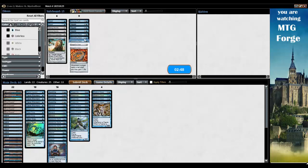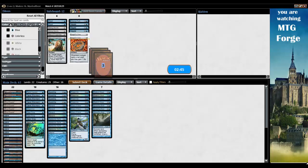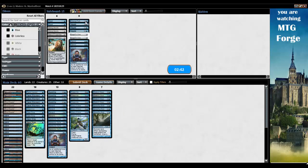What else is going to work? Let's go to sideboard. Maybe Spreading Seas over Deprive. I'm not sure about Echoing Truth. Yeah, let's just submit this — we'll run it like this and see how we do. Okay, so Madness Vampires.